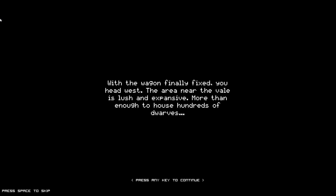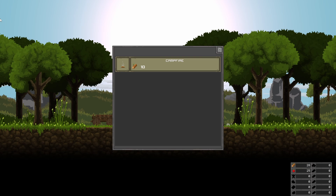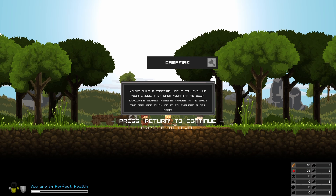With the wagon finally fixed, you head west. The area near the Vale is lush and expansive — more than enough to house hundreds of dwarves. Press E to construct a building. I'll just click on that. You built a campfire. Use it to level up your skills, then open your map to begin exploring nearby regions. Press M to open the map and click on it to explore a new area.